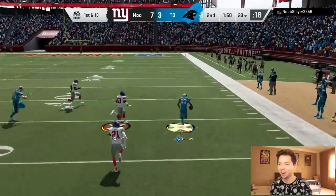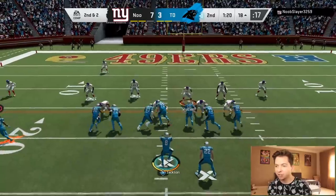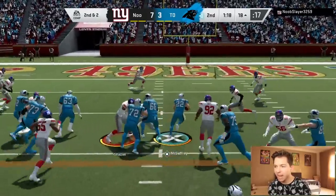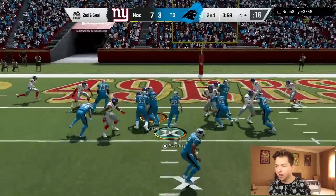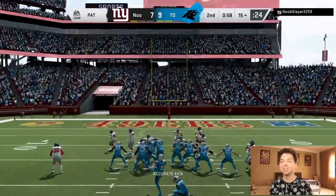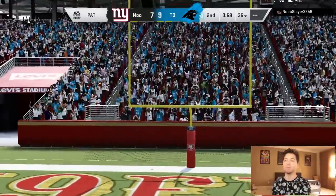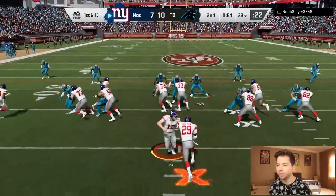Especially when we got Devin Hester — that 99 speed. McCaffrey just had a good run. I'm going to give it to him again, right up the middle. We're inside the 10. Let's get McCaffrey in the end zone — right up the middle, there it is. I got to say, McCaffrey is a beast — not because of that run but the other plays he was making. 55 seconds, we do get the ball in the second half.